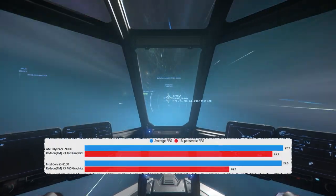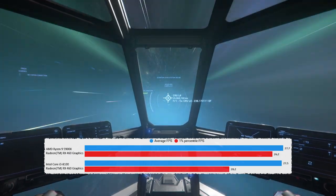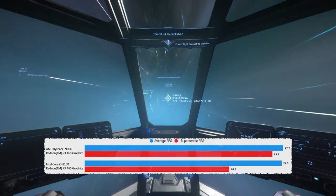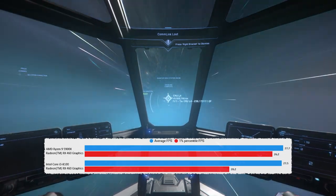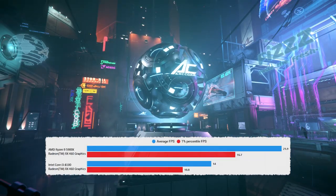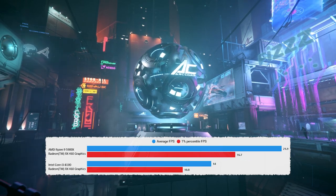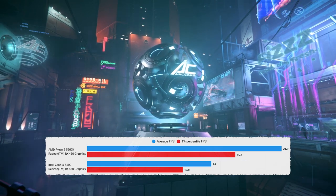Here's the first result that's a little different — you can see that the 4060 is the bottleneck in both scenarios. Quantum travel is quite GPU intensive; it pushes graphics cards harder than most areas of the game. The main difference between the two systems is that the one-percent lows have risen, so the 5900X system is smoother, but effectively the results are the same. Moving into more traditionally CPU-bound parts of the game, the i3 has been decimated by the 5900X, which just goes to show how much the CPU makes a difference.